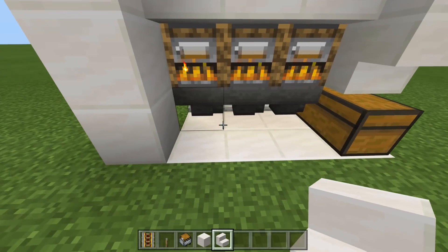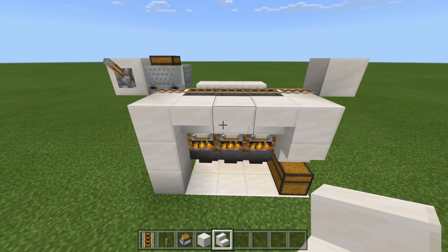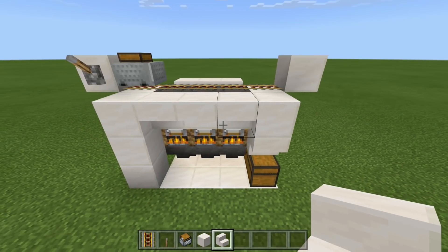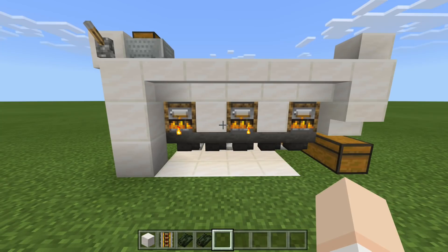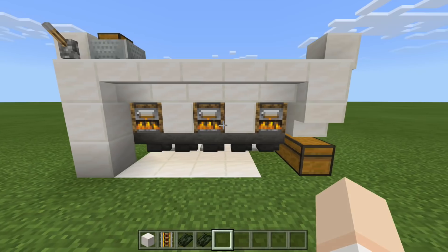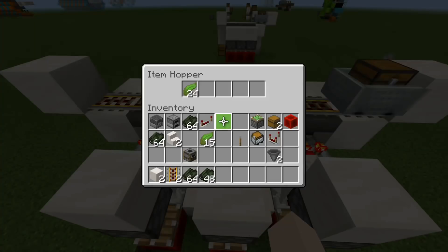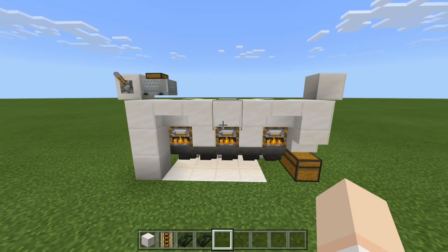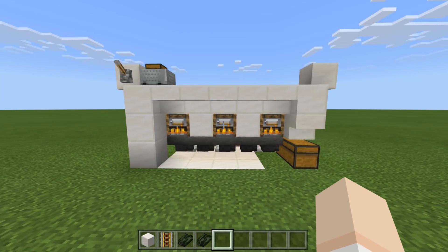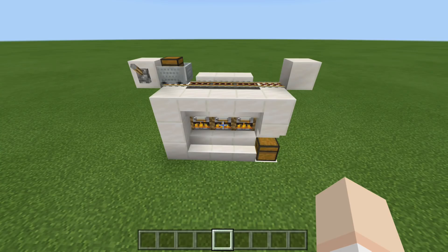To fix that, we can run hoppers underneath going into a separate chest. Or, if we give a one block gap in between each furnace, that may help with even distribution. I confirmed that giving a one block gap in between furnaces does in fact evenly distribute all of the items — everything now has the same amount of items. So having a one block gap between each furnace evenly distributes all of your items.